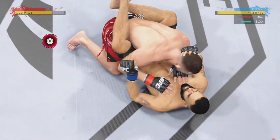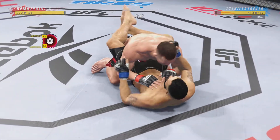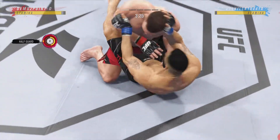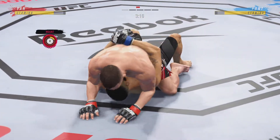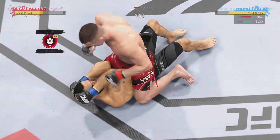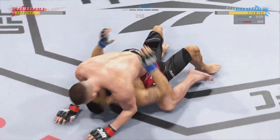Sound strike on the ground. Goes upstairs for an elbow. Elbows are landing now. Posturing up, and the damage is about to start. I don't like the gi very much, but I have a healthy appreciation for these types of transitions. You can tell he's been in a gi at some point in his life with the way that he moves so freely.